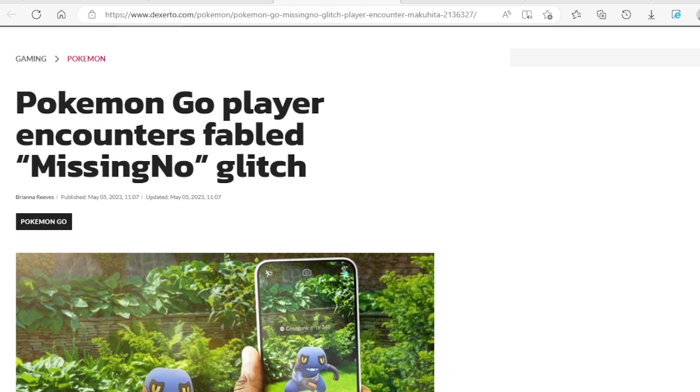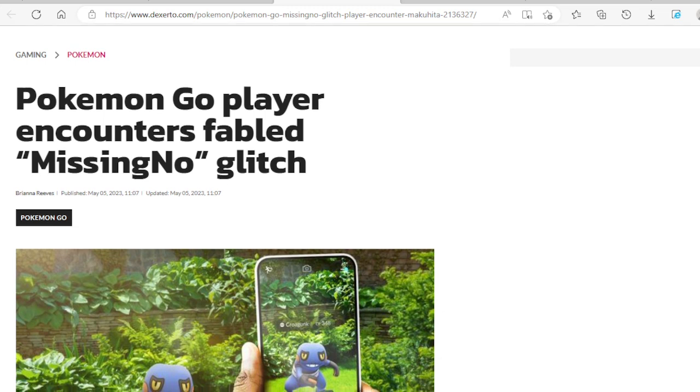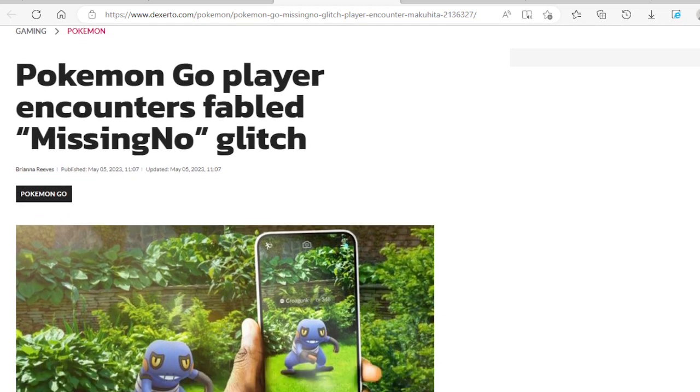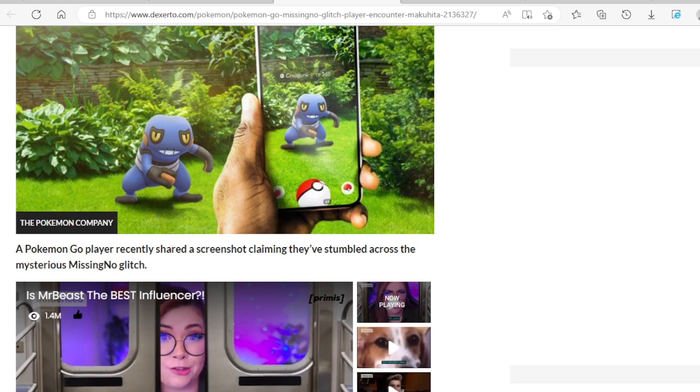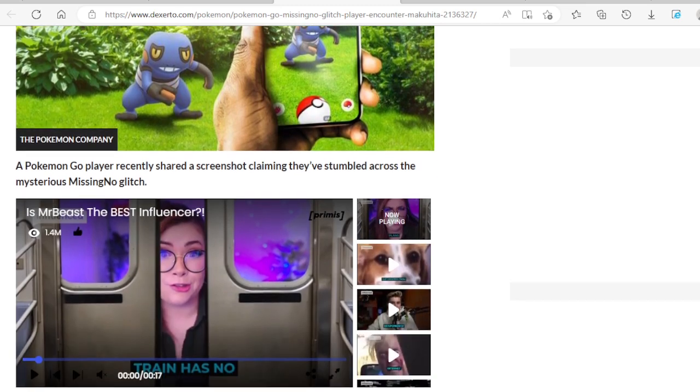Right now we have a glitch on our hands again from Pokemon Go. This time it's the MissingNo glitch — the famous MissingNo glitch. A Pokemon Go player encounters the fabled MissingNo glitch. A Pokemon Go player recently shared a screenshot claiming they stumbled across the mysterious MissingNo glitch.